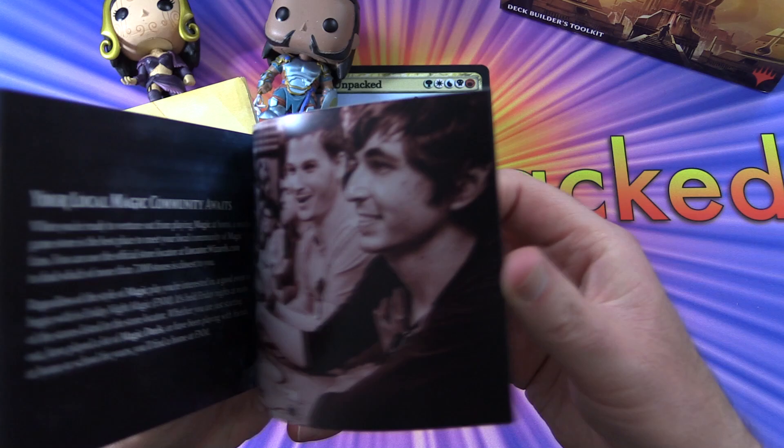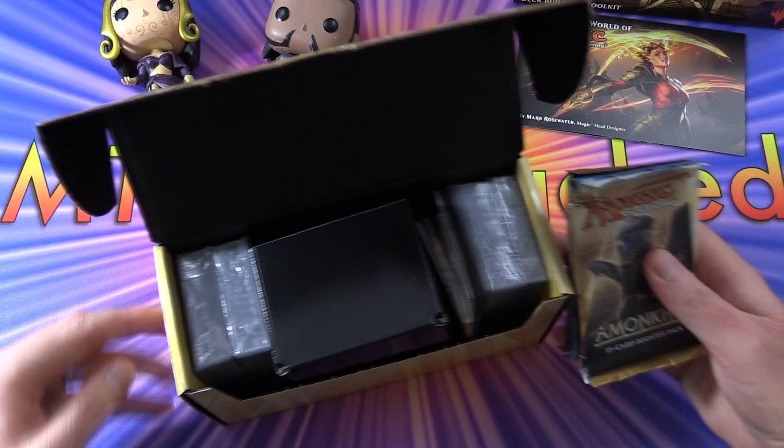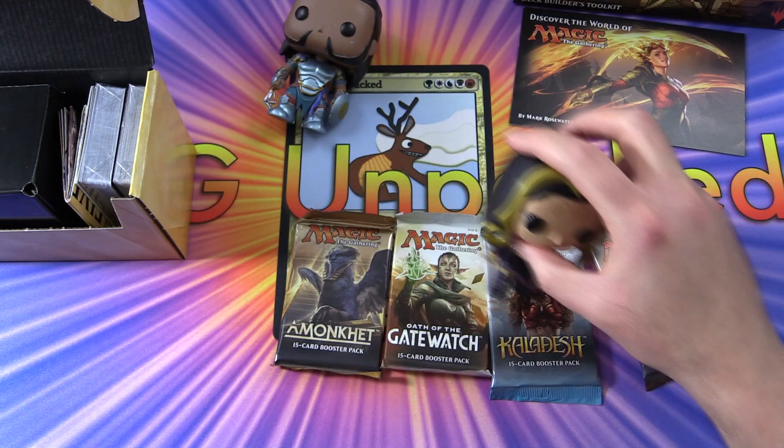You get similar sorts of things — a similar booklet. We'll take a look at that near the end of the video. We've got some older packs here: Amonkhet, Oath of the Gatewatch, Kaladesh, and Aether Revolt.